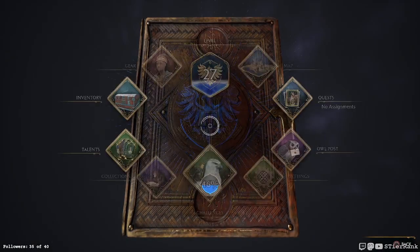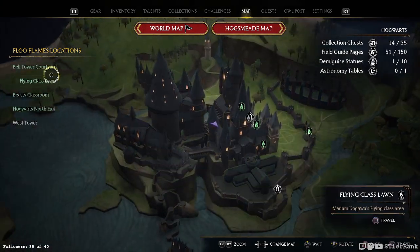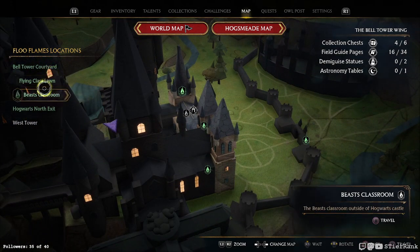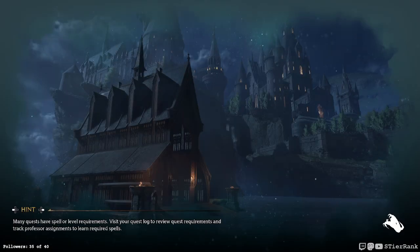Now we're heading to the bell tower wing, to the bell tower courtyard. Hopefully we'll get lucky and I don't have to go through every single one of them, but I don't remember where the ones I got are, so we'll see.